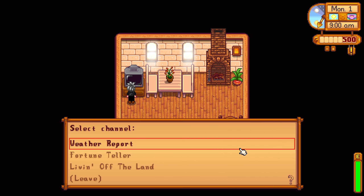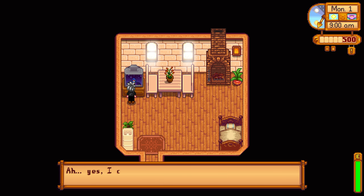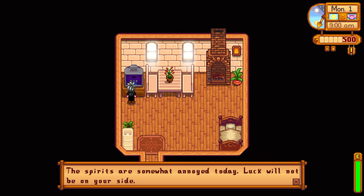One of the other things you can do with the TV is check your fortune. Today the spirits are whispering something to me — the spirits are somewhat annoyed today, luck will not be on your side. So today is going to be a bad luck day. You can have bad luck, neutral luck, and good luck days. We'll do a more detailed video on this later. The most important thing to know is that on bad luck days it's not really that bad, but on good luck days you have a chance of getting more items and better items.